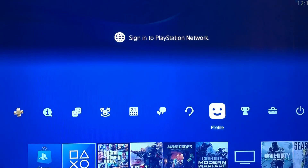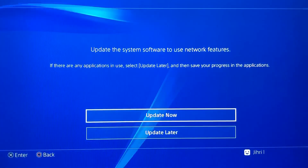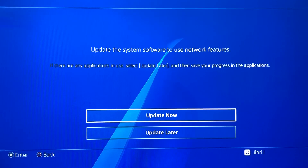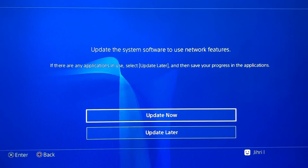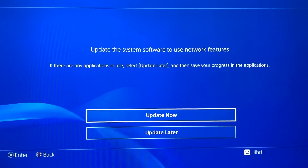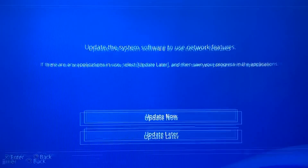The first thing you want to do is go to Profile. Once you click on Profile, you will see this screen that says 'Update the system software to use network features.' If there are any applications in use, select 'Update Later' and save your progress in the application. If you're playing a game, just save it, and then you can update. What you want to do is click 'Update Now'.